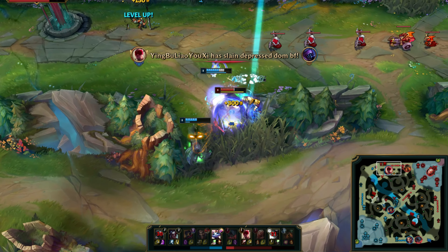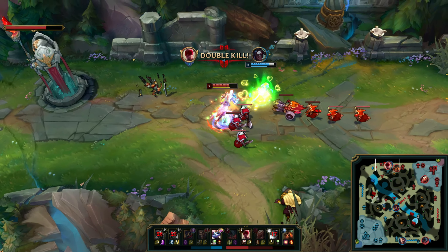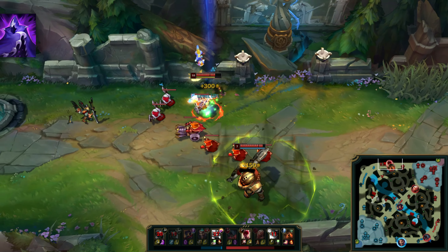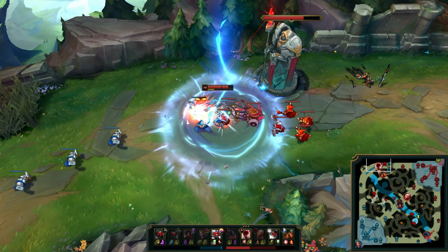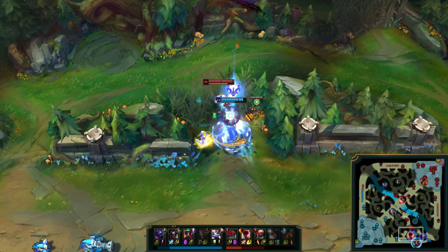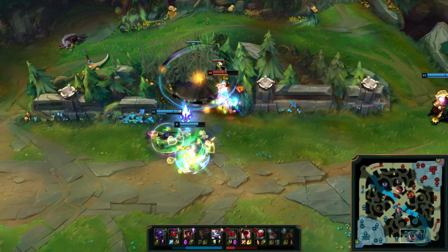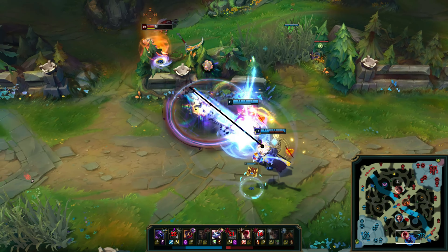For your mythic, the best item that currently supplements Lee Sin's identity as an AD bruiser is Goredrinker. With a solid combination of damage, sustain, and tank stats, Goredrinker is a really well-rounded option for Lee Sin right now. Lee Sin also benefits greatly from Goredrinker's passive granting additional AD as well as the Tiamat active that allows him to greatly improve his clear speed in camps like Chickens where he would usually struggle. Goredrinker is incredibly powerful for Lee Sin in this regard and is what I would consider the best mythic in slot for him.